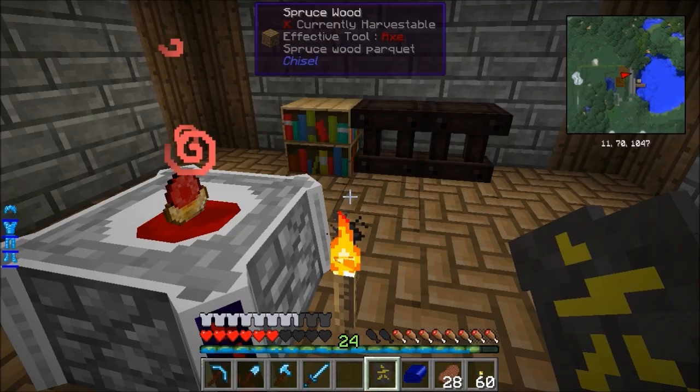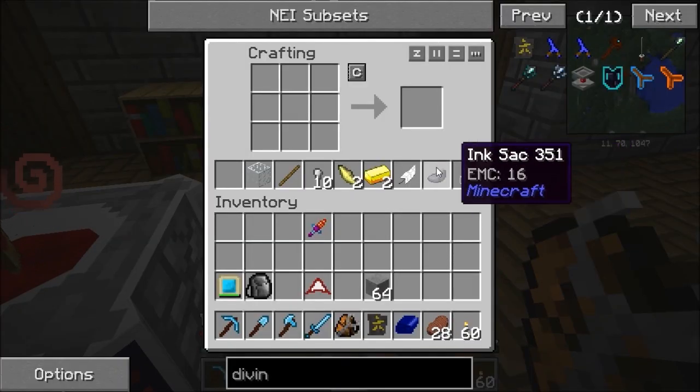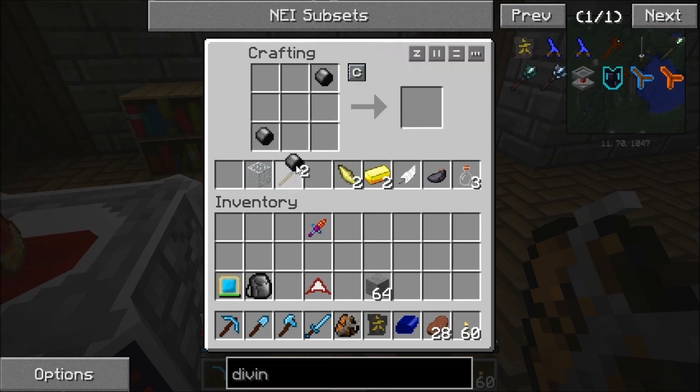Off camera I will do some slates and stuff. Just before I go I'm going to start a little bit of Thaumcraft - really basic stuff. I've got some iron nuggets, I'm going to put them into a pattern of five like so and get two of these iron caps. Clear that recipe. Put them on either side of a stick and that gets me a wand - so I've now got a Thaumcraft wand. Next I'm going to combine a bottle, an ink sack and a feather to get some scribing tools.